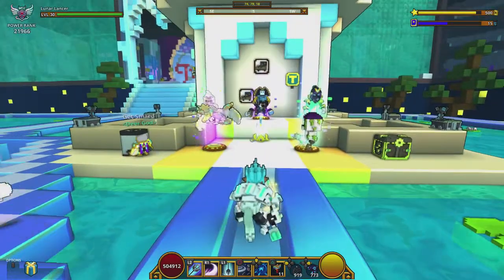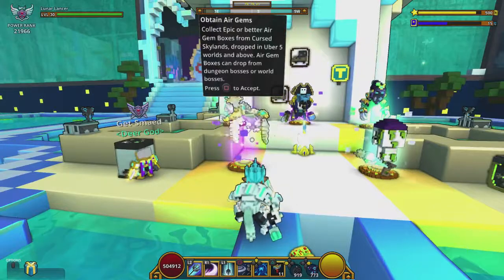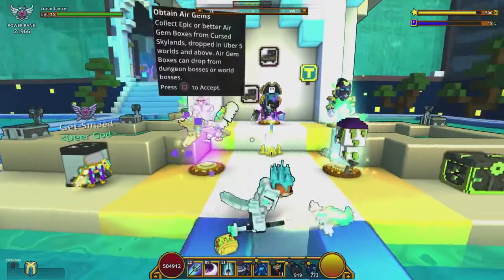So one of the quickest ways to get adventurine currently is by doing these gem quests. There are three different types: air, fire, and water. Depending on what gem quests you have available to you, you can get these quests at any club.